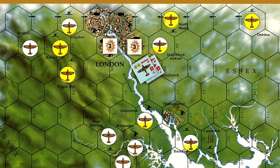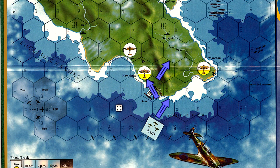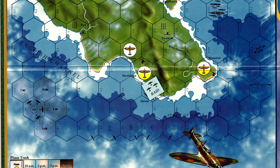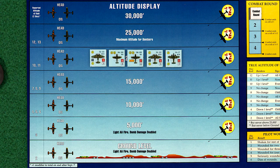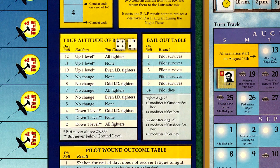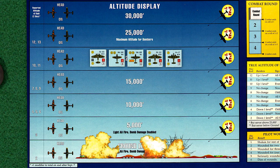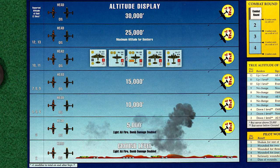The RAF will remain at Hornchurch and will only scramble if the raid moves further inland. The German raid makes its move and, as expected, makes for the coastal port of Dover. The raid is revealed and is made up of two fighters and three medium bombers. We roll for the true altitude and a six sends the even-numbered escorts up one level, with the rest of the raid remaining in Angels 20. Dover has a heavy anti-aircraft icon, so one point of bomb damage is removed, and the port takes a total of four points of damage.